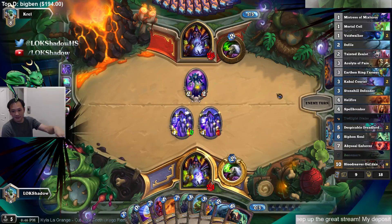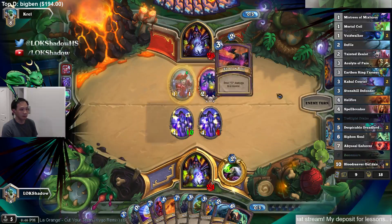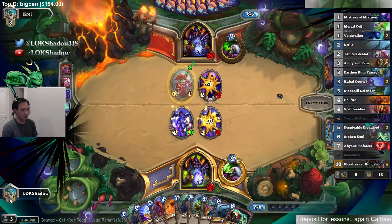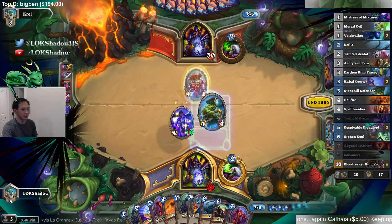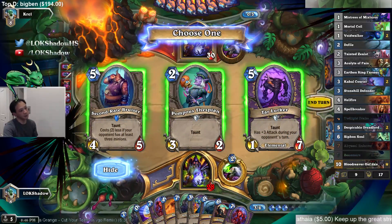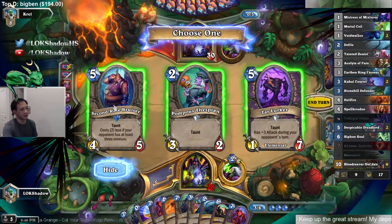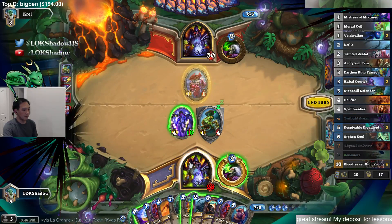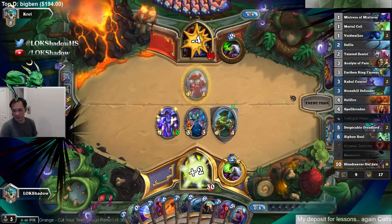Hey Lenhos, welcome to the stream, my boy. It's not really efficient to clear this off. Then we use Stonehill to try to get the orange shoulder. I have so many seven-drops — I'm probably going to play... I wonder if these decks run Twisting Nether or not.